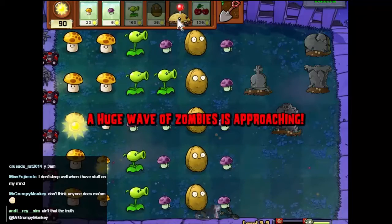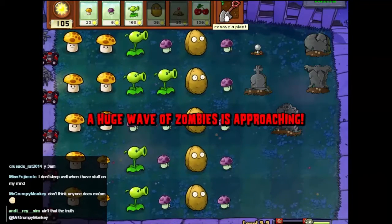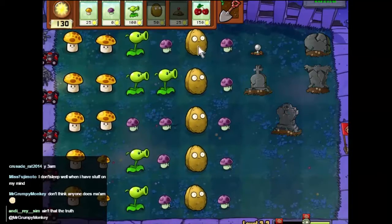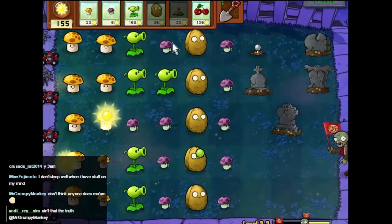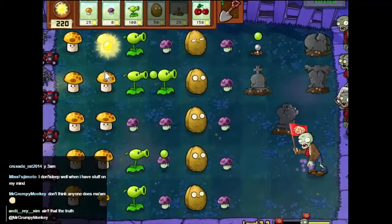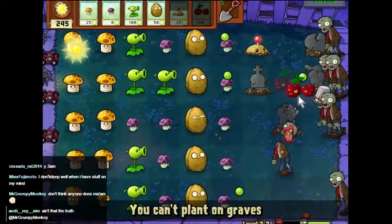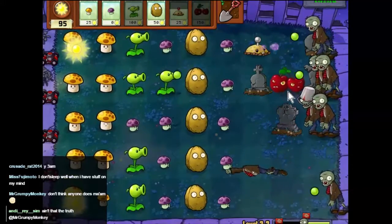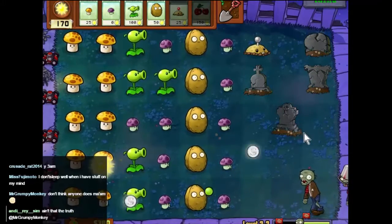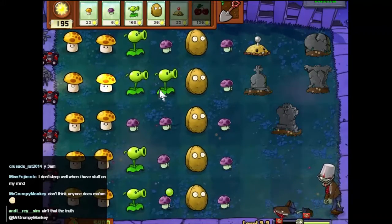I want to put some mines down — I haven't used mines in a while. Let's see what happens first. Let's get a bit closer. Bang! Do like the cherry bombs. Yeah, they've all grown now. Good work.